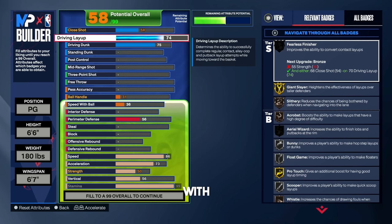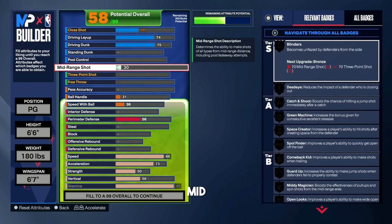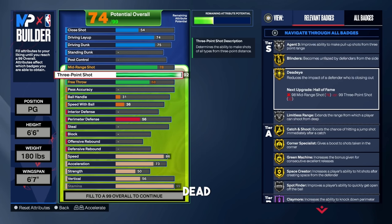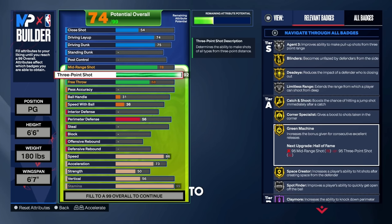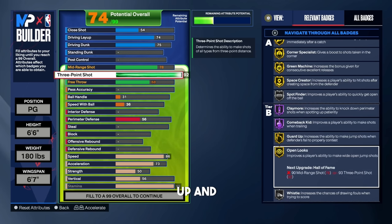Leave standing dunk and post control alone. For the mid-range, put that up to a 77. For the three ball, put that up to a 92. Look at the badges we get: silver agent 3, gold blinders, gold deadeye, silver limitless range, gold catch and shoot, gold corner specialist, gold green machine — which is very important this year. We even get some hall of fame badges: hall of fame claymore, and we get gold guard up and gold open looks, which are very slept on and very needed.